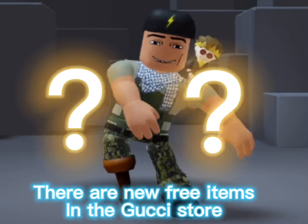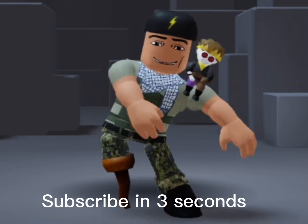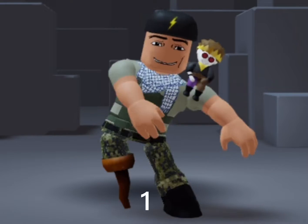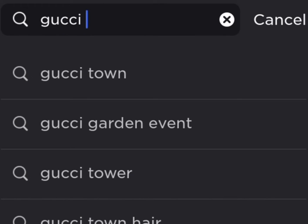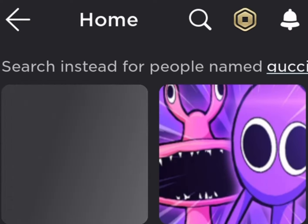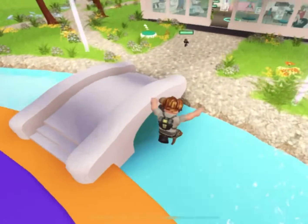There are new free items in the Gucci store, here is how you get them. Search Gucci Town, open the game, then come here to the Gucci store.